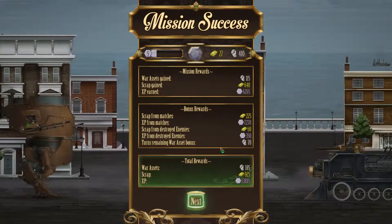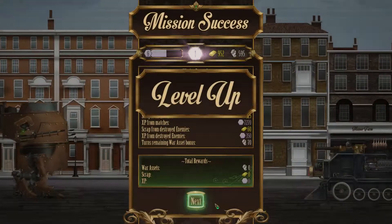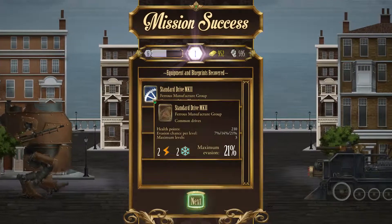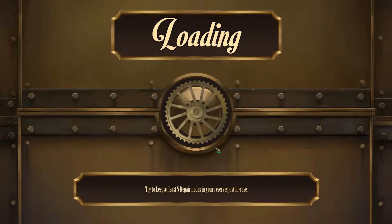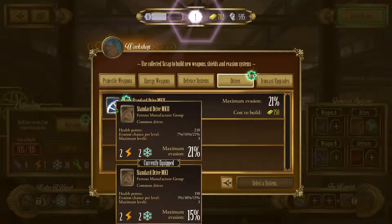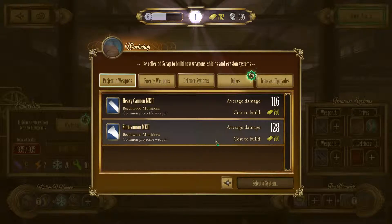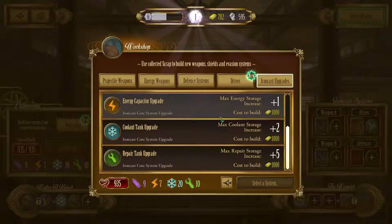Mission success! We leveled up — and like I say, that happens more or less every mission. It's not until much, much later missions that you start not getting a level at the end. Some new drives — I don't want to save up scrap to improve my base stats. That drive gives me a max of 21 and I have 15 right now, so a 6% improvement isn't really worth the scrap investment. Here in the Ironcast upgrades you can pay a little bit of scrap to get your whole armor upgraded, or make your maximum on the ammo, energy, and coolant higher.